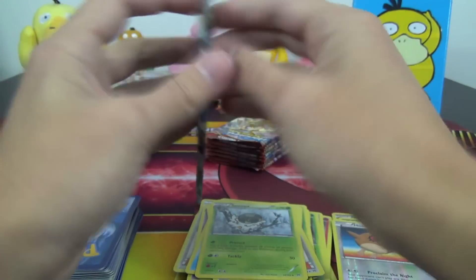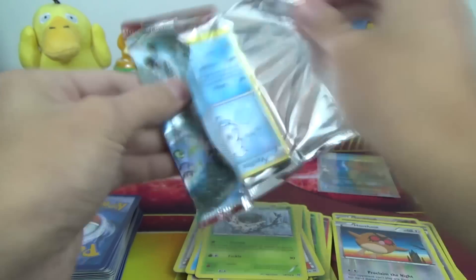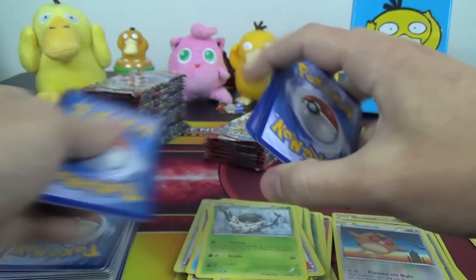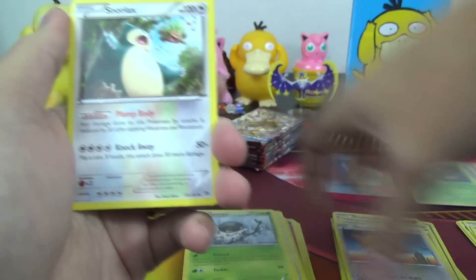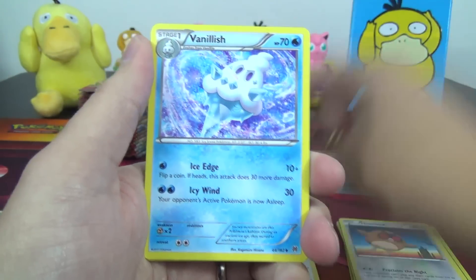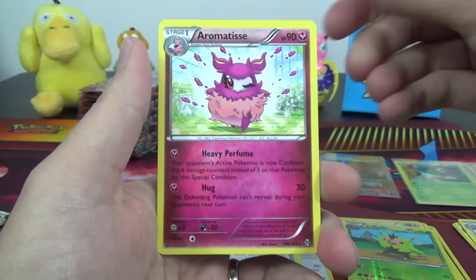I also want to mention the video earlier today opening the first Worlds deck — I said I was going to redeem the code and I did. You actually don't get the Worlds deck with the code; you just get a coin, Worlds sleeves, and a deck box. If I had known that, I would have just let you guys take the code. I'll probably show a code in at least one or two of the other Worlds decks when we post in the next couple of days — keep an eye out for that. We got Snorlax, Vanillish, Assault Vest, Quilladden Reverse, and Aromatisse.